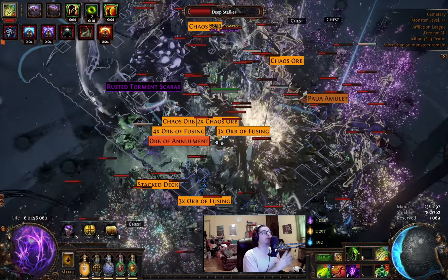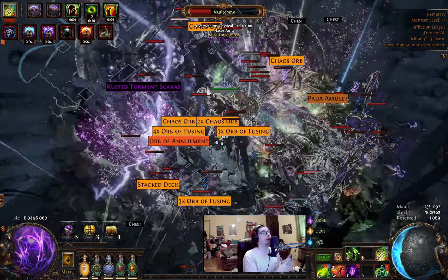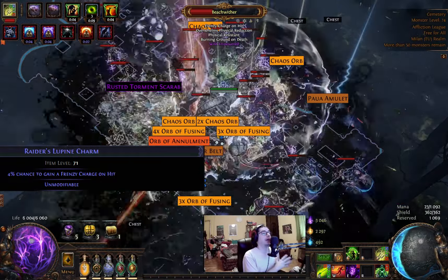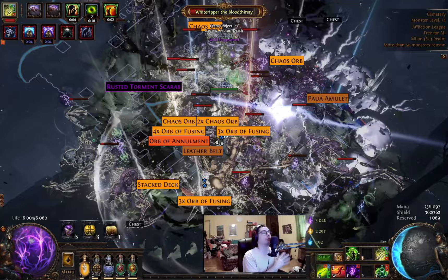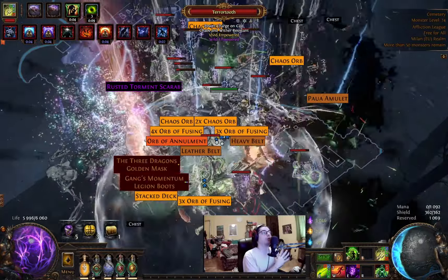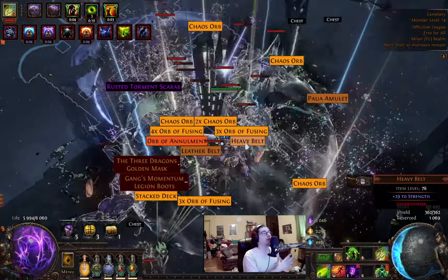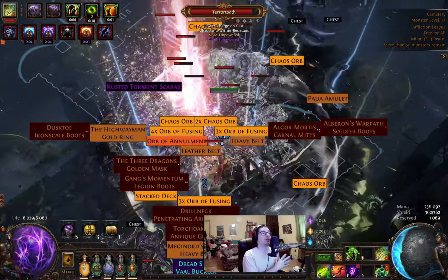In Path of Building I tick frenzy charges, because we're using a charm with Frenzy on Hit. This will proc most of the time when you hit many enemies at once. The best thing about this whole setup: we can control all damage, so we can deal a little damage to the spire and let it spit out monsters.